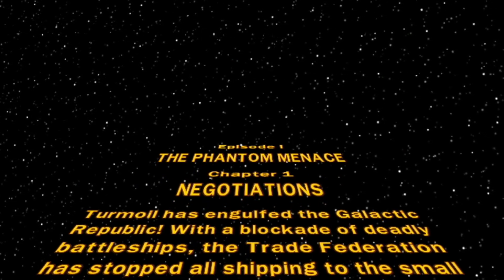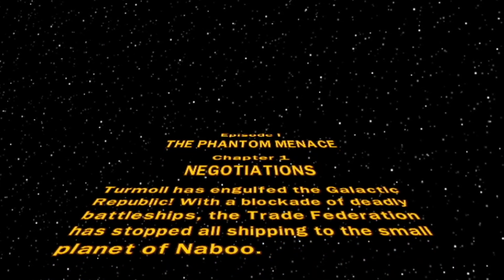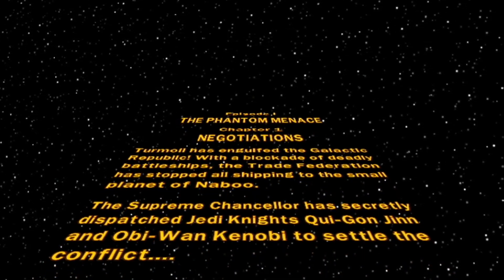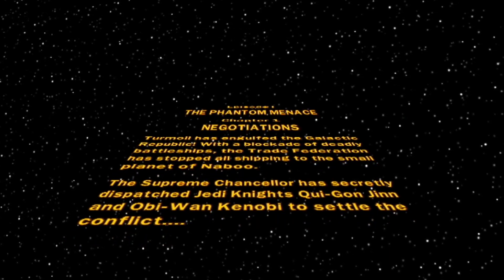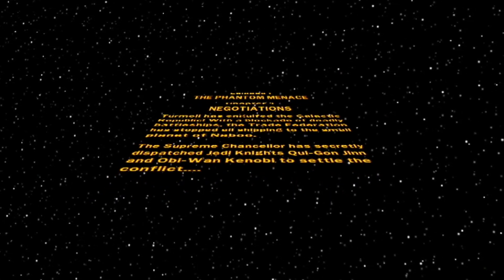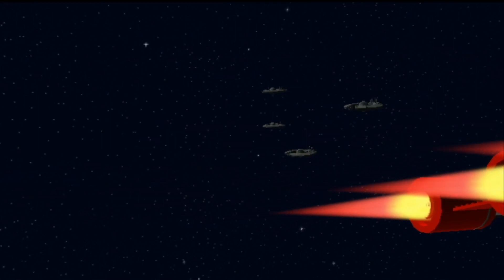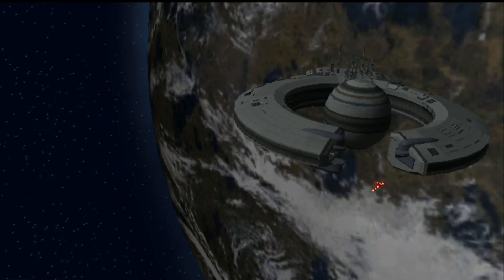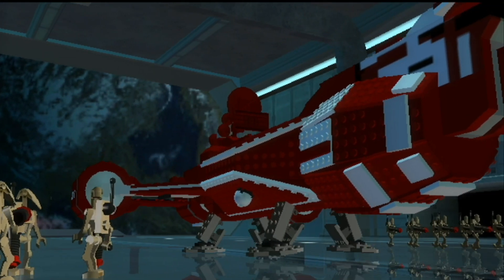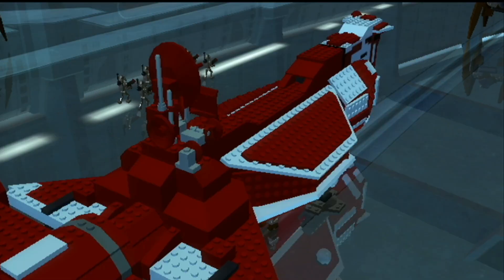Oh, I'm already getting a lot of nostalgia from this game. The opening crawl reads: turmoil has engulfed the Galactic Republic. With a blockade of deadly battleships, the Trade Federation has stopped all shipping to the small planet of Naboo. The Supreme Chancellor secretly dispatched Jedi Knights Qui-Gon Jinn and Obi-Wan Kenobi to settle the conflict. Only two paragraphs — most Star Wars openings are three paragraphs, at least in the movies. Alright, starting off with Negotiations. I watch the original trilogy all the time, but it's actually been a while since I've seen the prequel trilogy, so I may forget a few things.